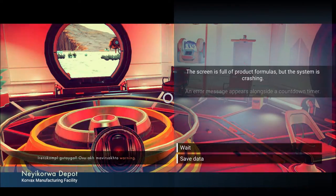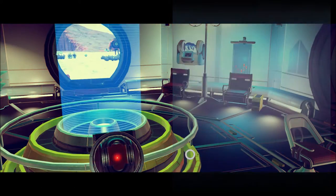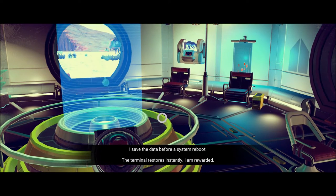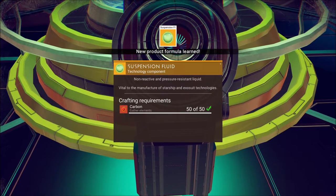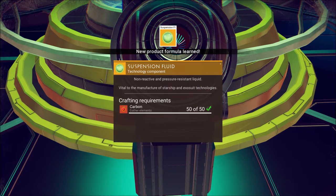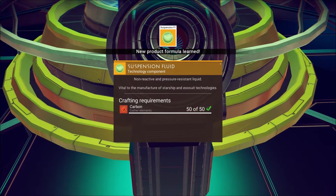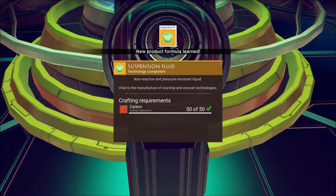Neocora Depot. Something something warning. The screen is full of product formulas, but the system is crashing — an error message appears alongside a countdown timer. I save the data before a system reboot. The terminal restores instantly. I am rewarded. We got a new formula for suspension fluid.